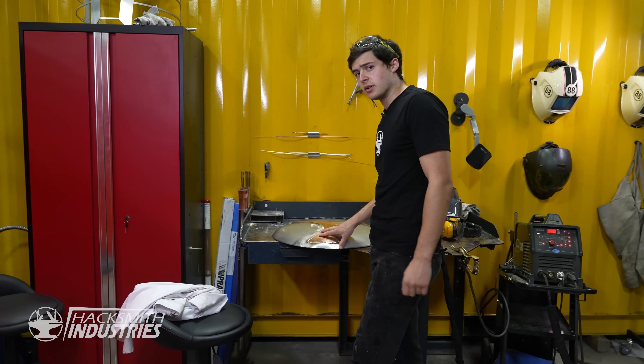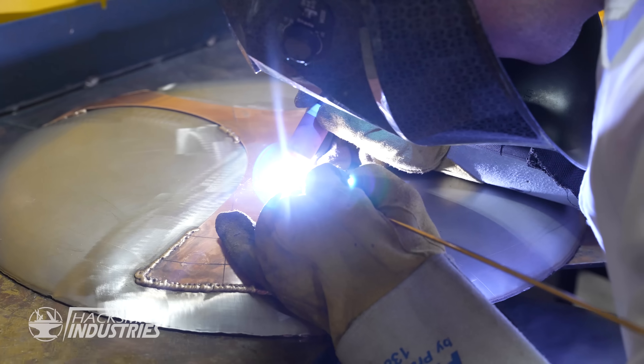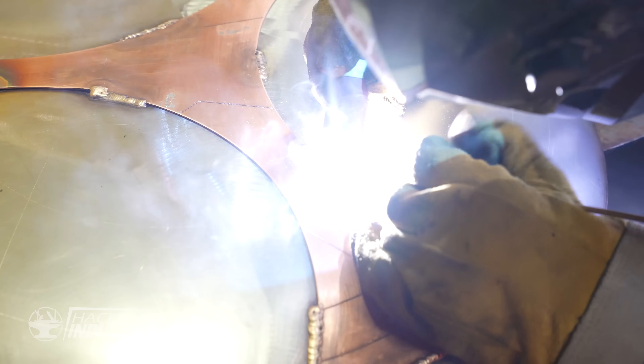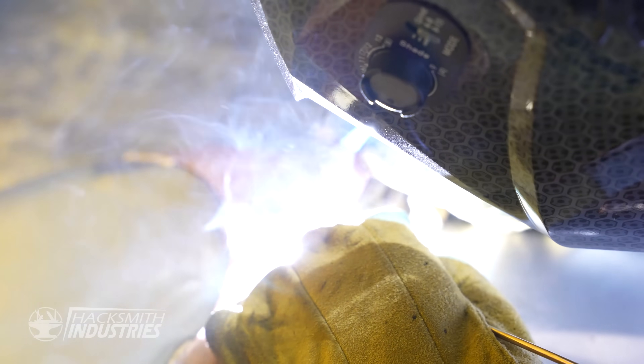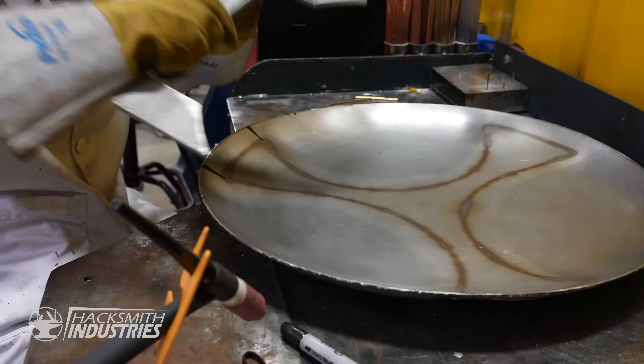I only brazed the edges of the material to allow the copper to stretch during hydroforming. So now I've got to go in and braze the rest. Since copper and stainless steel won't weld together, we have to use brazing, where we use a third dissimilar material — in this case, silicon bronze — to join the two. Brazing's all done. Time for the handle.